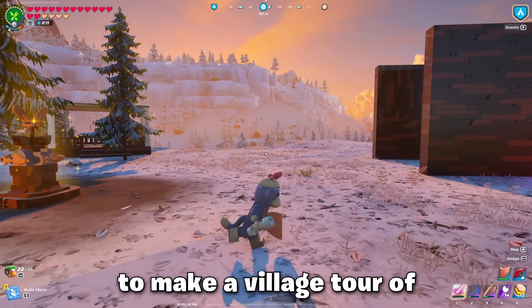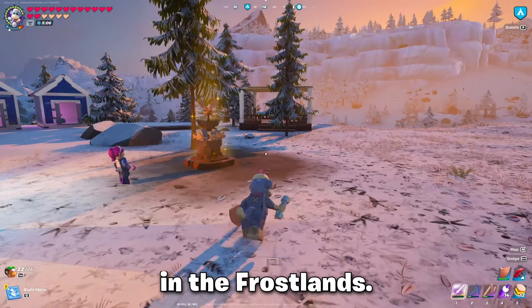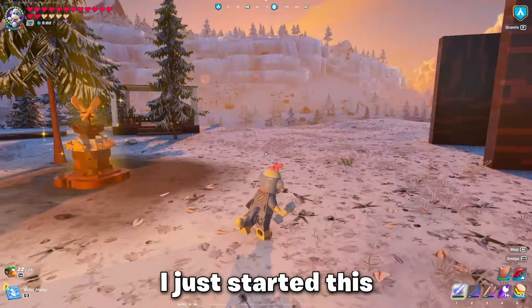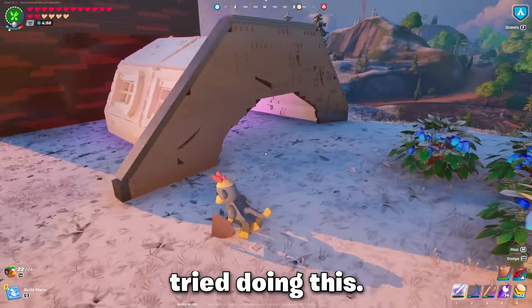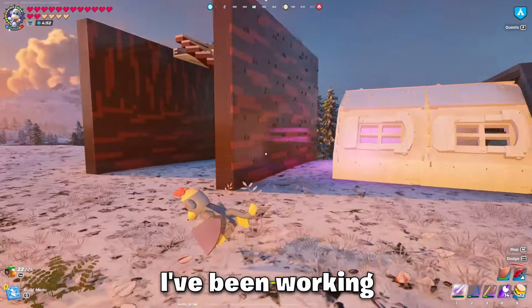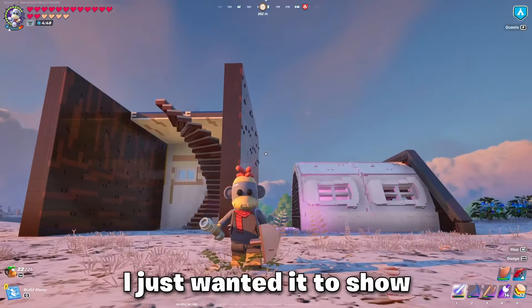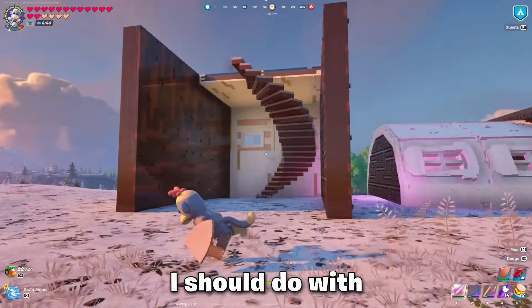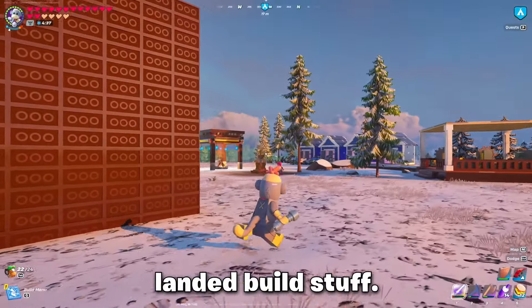Hi everybody, I wanted to make a village tour of my new village here in the frost lands. There's not much to see yet, I just started this village. I tried doing this igloo type deal here and I've been working around with it. I don't know yet what this is — I just wanted to show you, because if you have any ideas on what I should do with this build or how to do the slanted build stuff, please leave it in the comments.